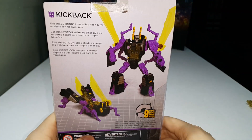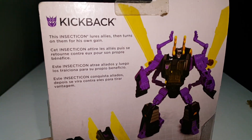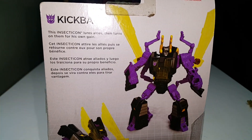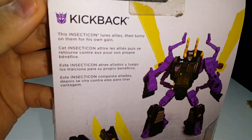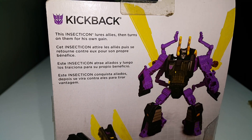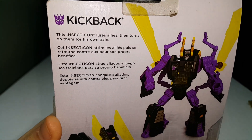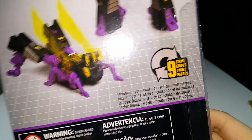On the back of the box, his name is Kickback and you have your one-sentence bio. This Insecticon lures allies then turns on them for his own gain — that's pretty cool. You've got his robot mode and insect mode with nine steps of transformation.